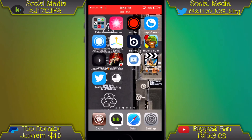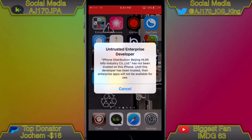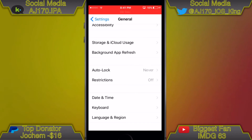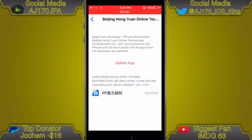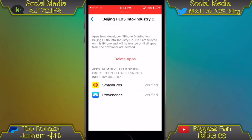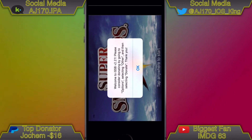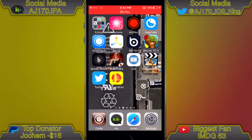Once it's done installing, if you try opening it it'll say 'Untrusted Enterprise Developer.' Go back into Settings and turn Set Automatically back on. Then go to Device Management, scroll down and find the enterprise app for Super Smash Bros, tap Verify App or Trust Enterprise Developer. Once that's done, hit the home button, open the app, and now you can see it fully works.